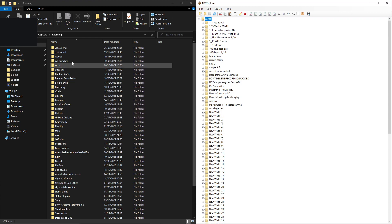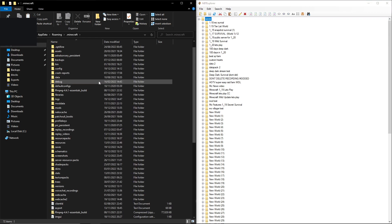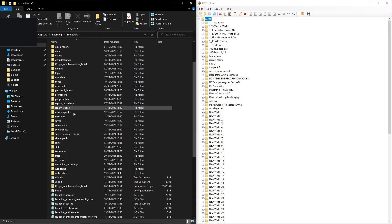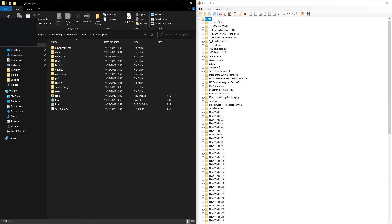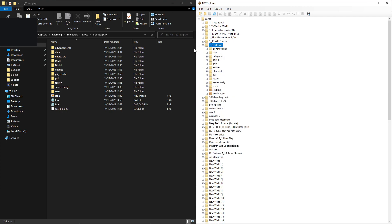I'm not 100% sure exactly how the game tells the world that the 1.20 features are enabled — I think it's in the level files, because I've changed them before and 1.20 features got disabled. So let's now jump to it. You're going to want to find your Minecraft world again — we're going to go to Saves and then to the '1.20 let's play' folder. I'm now using something called NBT Explorer, which I'll have linked in the description — it's basically a tool that can open up Minecraft world data.